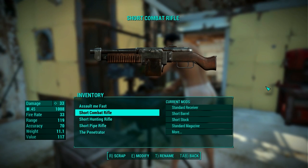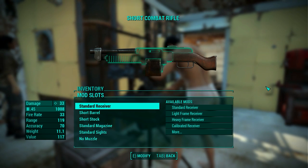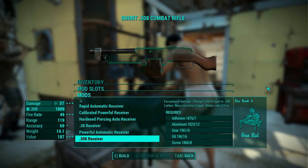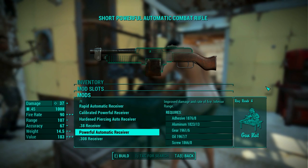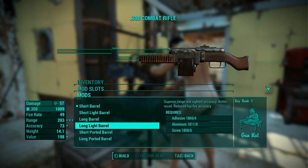Next up is the combat rifle. This rifle is cool because there are two receivers available that can change its caliber - you essentially have access to three different weapons with a few mods. The .308 caliber is the Winchester rifle caliber, so I went with it. There are a lot of barrels available for this rifle, probably the most I have seen so far.